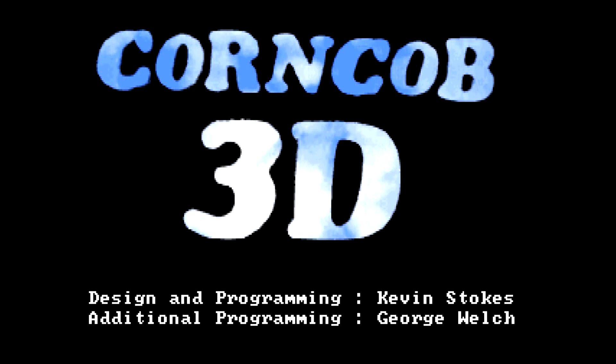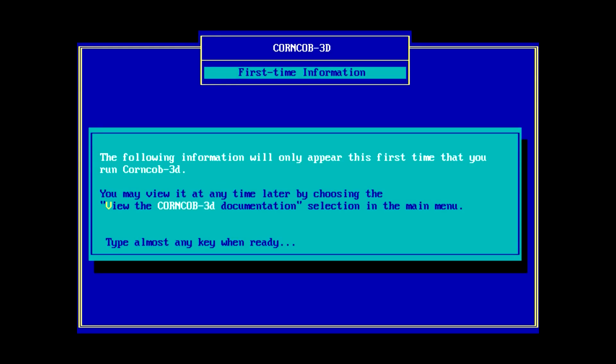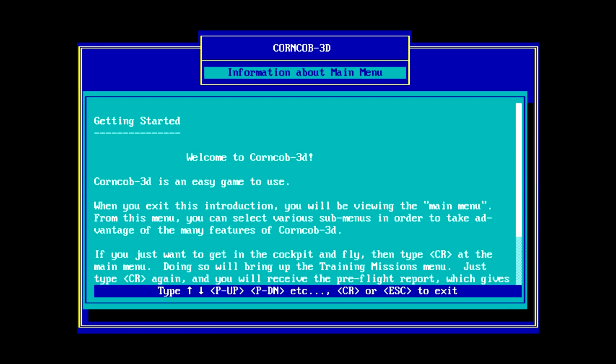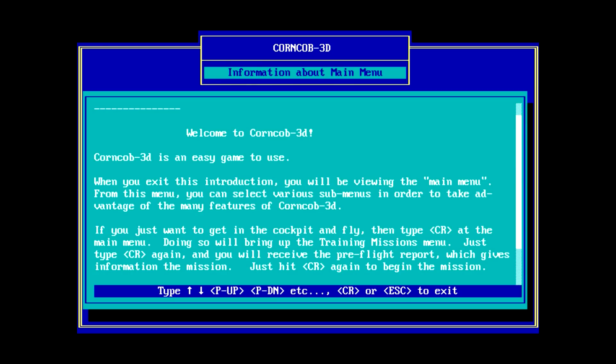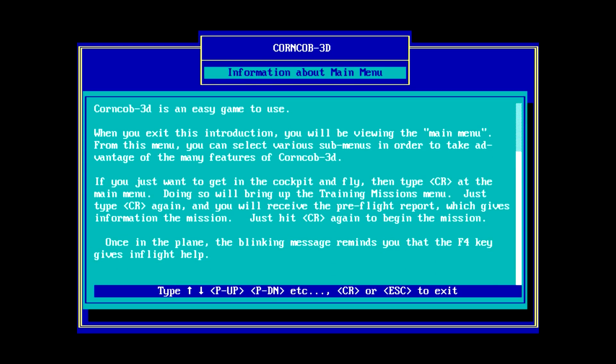The game says: the following information will only appear this first time you run Corncob 3D; review it again later by choosing view documentation. It's described as an easy game to use — when you exit this introduction you'll be viewing the main menu. However, telling people to type CR is generally not a good idea, because the average person doesn't know that stands for carriage return, and that carriage return is the enter key.